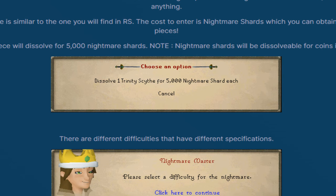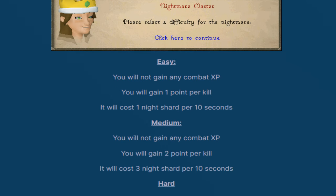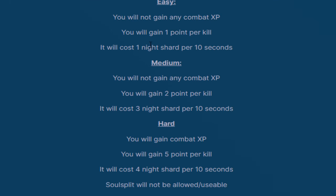One trinity piece will dissolve into 5,000 nightmare shards. Note that nightmare shards will also be dissolvable for coins in the future. For the nightmare zone you'll have three different difficulties — easy, medium, and hard. You can rate the specifications: the easy zone gives one point per kill and costs one nightmare shard per 10 seconds spent in the zone.